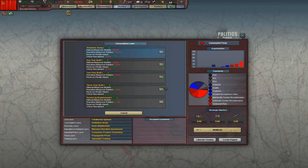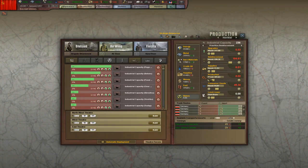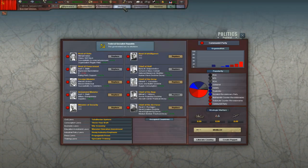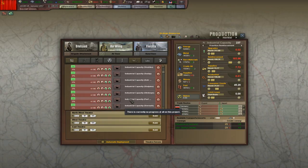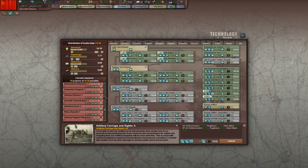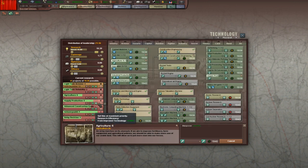We can get a one year draft, we can get a war economy, and there's a heavy industry emphasis option. I'll check it, but I don't think it'll be good because of all the consumer goods — and yes, too much going into consumer goods as I suspected. We'll go back to mixed industry because we don't use as much consumer goods. We just have to worry about getting our dissent down first. We've got good artillery stuff and all those pilot things we forgot about that we should probably get.